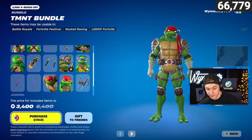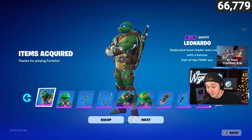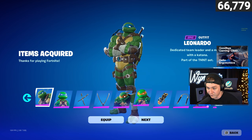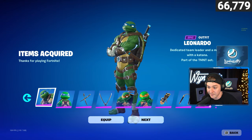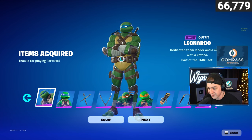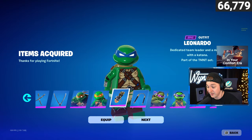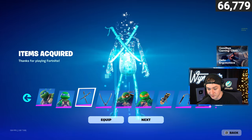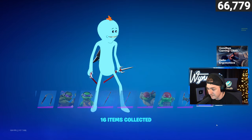I don't think 3400 V-bucks is too bad considering each skin alone is like 1600. We're gonna grab everything here — the whole bundle. It's kind of cool to know that you get the Lego variants too; you can be rolling deep in Lego Fortnite with your friends as all four turtles. I'm not sure which one I'm gonna go for — I like the red and I'm also a little partial towards the blue. Let's just hit next and grab all these wonderful skins.